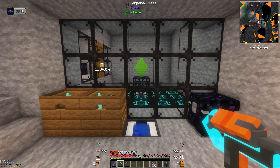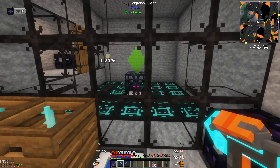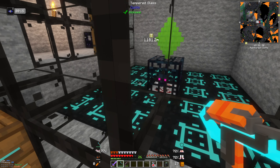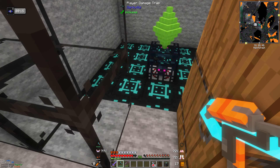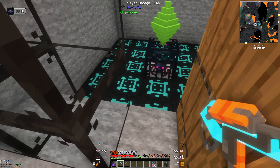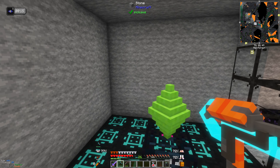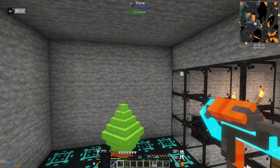Hello everybody, thank you for joining me. We're in the now much upgraded mob spawning room. I've made it five by five - only because I ran out of diamonds. I was trying to cover the whole floor with these play damage traps, but they need a lot of diamonds. It's five by five and it seems okay. I worried at first that mobs might be spawning outside the bounds, but it's pretty much solid so I don't think that's happening.